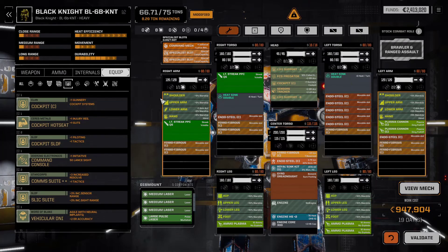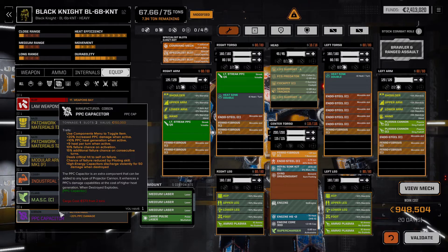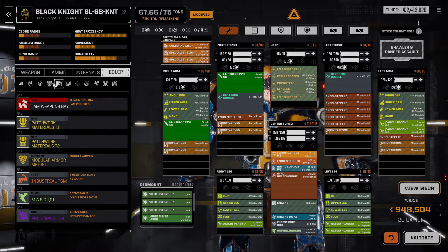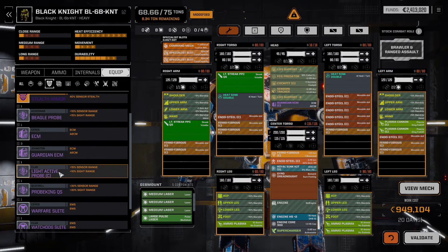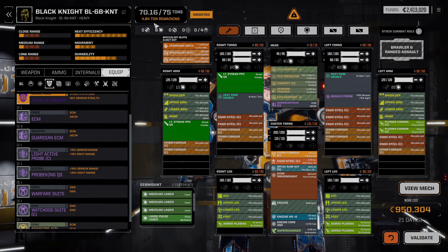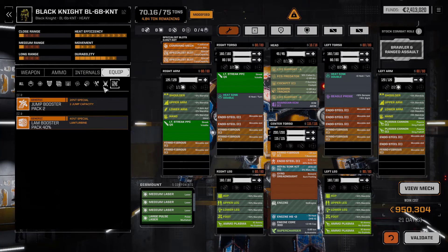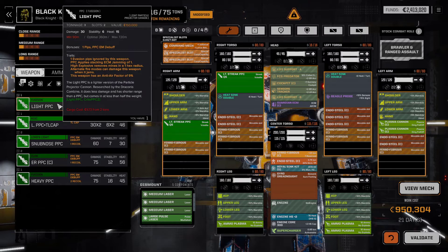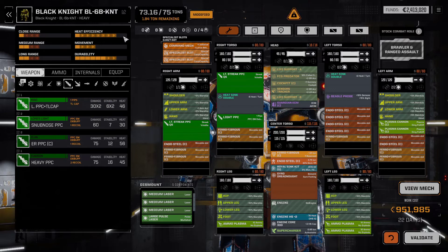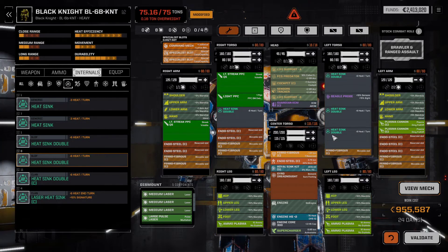I'm thinking we go Clan Cockpit. Can we put the supercharger in? Because we will want it. I don't know if I want the PPC Capacitor in here. We will probably need a Clan ECM and we might as well go Eagle Probe for now. Still four tons with that — and effectively we are running out of things to put in here. We have no hard points, we have no special slots. Light PPC: 3 tons, 30 damage — it's not bad. I think we could almost make it heat neutral, but not quite.